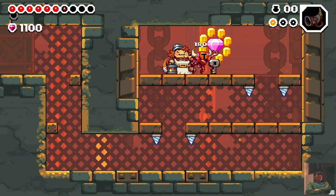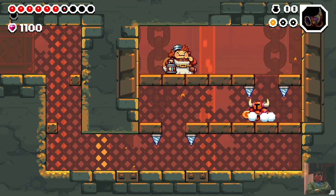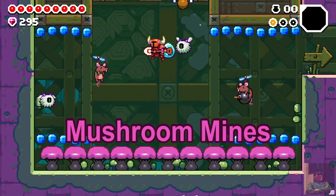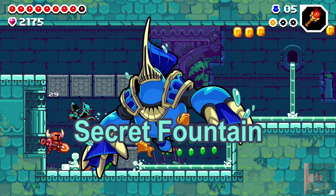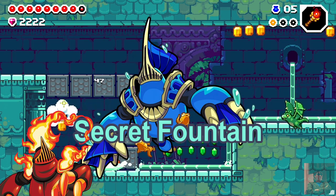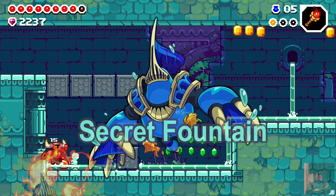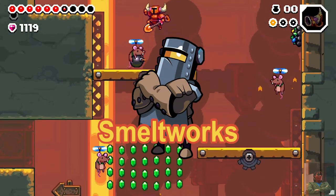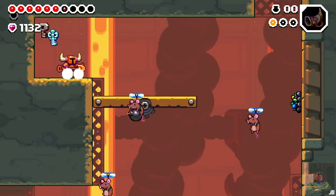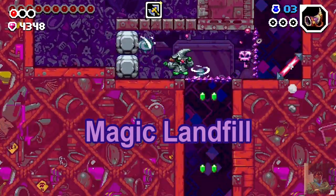Shovel Knight will get to travel through a choice of six different areas: the Mushroom Mines, Lair of the Spore Knight; the Secret Fountain, Lair of Mole Knight — who does look different in this game compared to his Molten counterpart; the Smeltworks, Lair of the Tinker Knight, which remains looking the same from Shovel of Hope; and the Magic Landfill, Lair of Scrap Knight.